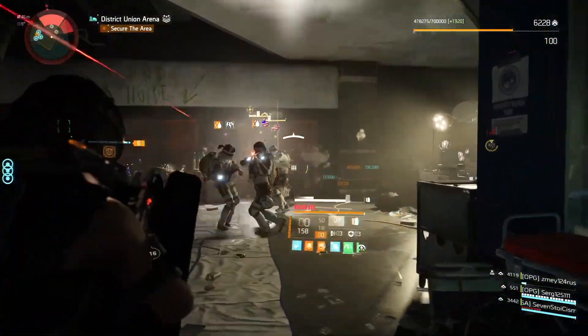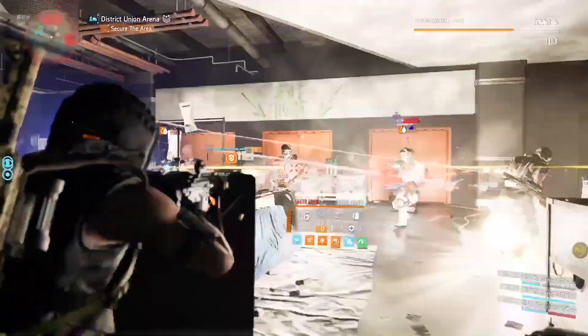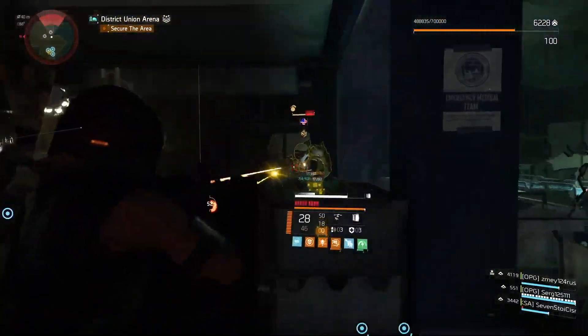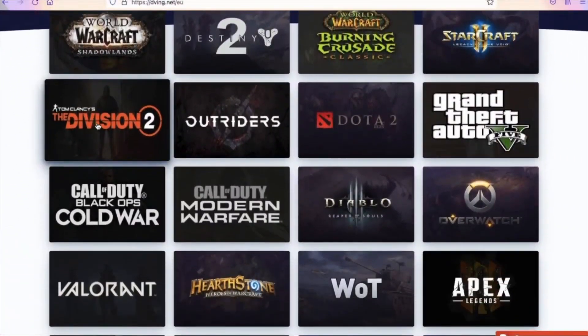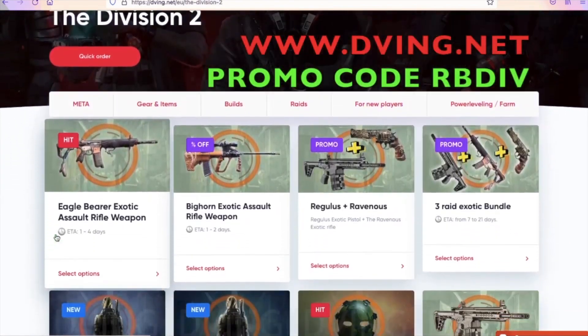Although I would love to see some changes with this weapon — for example, if you switch hands, I'd love your stacks not to drop off, just like your exotic St. Elmo's Engine rifle doesn't lose shock ammo by switching hands. I would love to see the same story with Backfire.